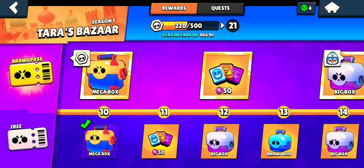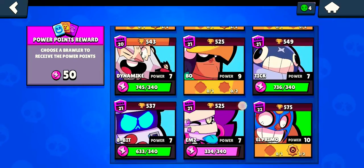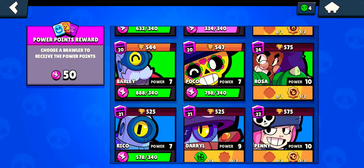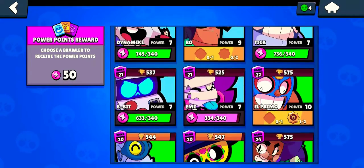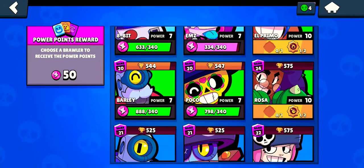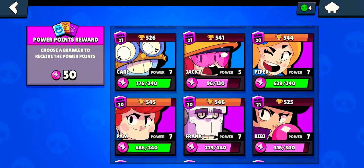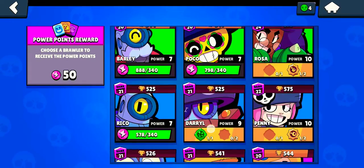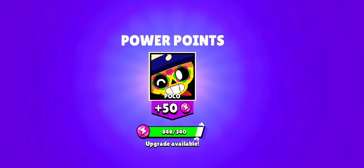Let's collect the first reward which is power points. I think I should give these power points to Poco. I could give it to 8-Bit also, but if I give it to Barley it will be wasted since Barley just needed 2 power points. So I'll give it to Poco only — Poco is at 848.